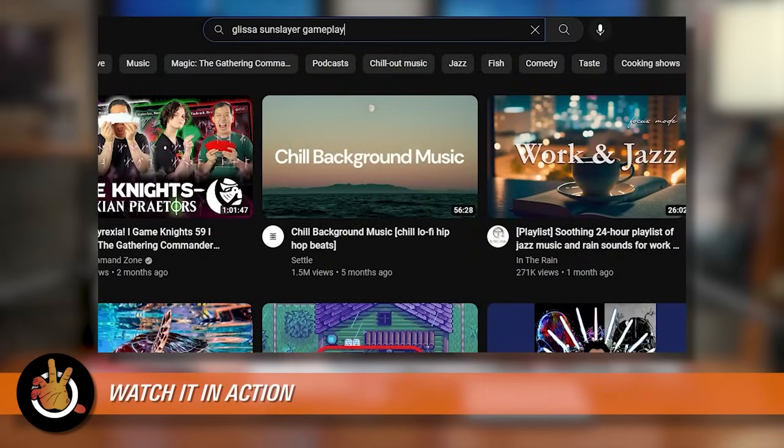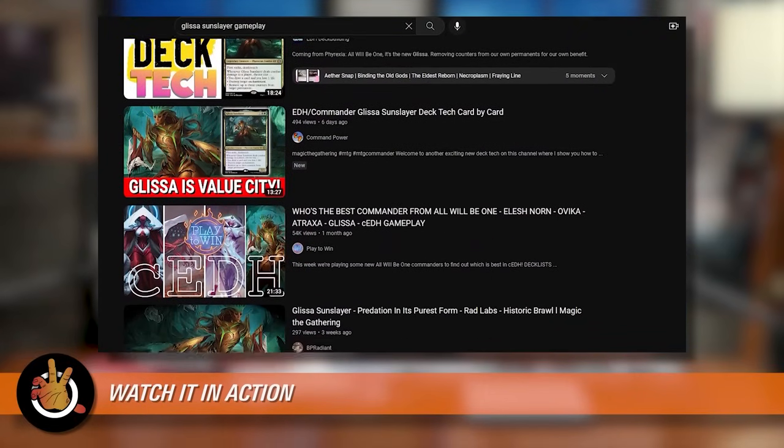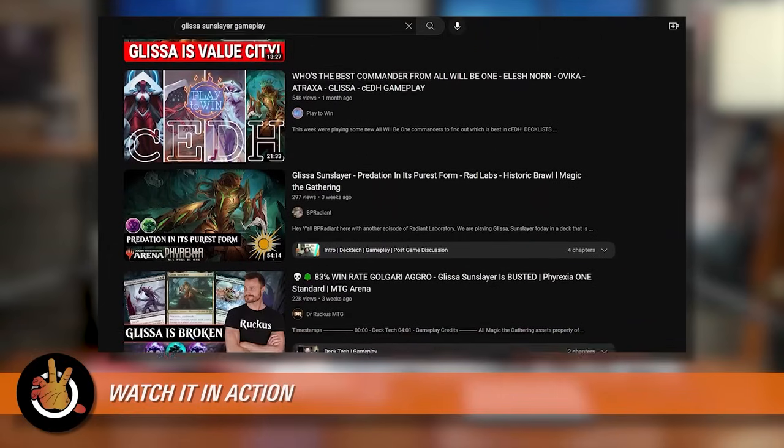First up — watch the deck. If you know it's a brand new commander and people are brewing around it, maybe there are deck techs available showing how some combos work or a goofy interaction. There is so much YouTube and Twitch content now that you should be able to find what you're looking for. There's tons of gameplay because so many people stream Commander live and post VODs right to YouTube. If you want to see how a new Glissa plays out, just search 'Glissa Sun-Slayer gameplay' and find a deck. Ask yourself: is that the kind of game I want to have? Is that the kind of deck I actually like?